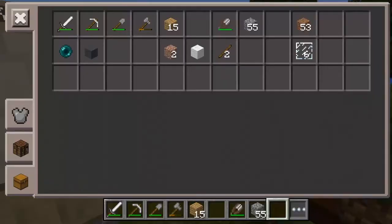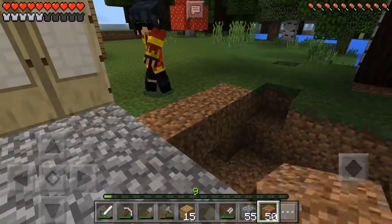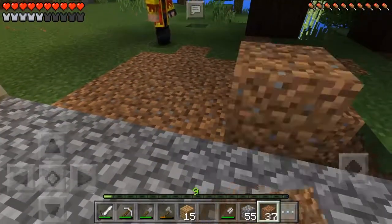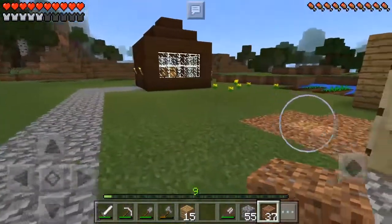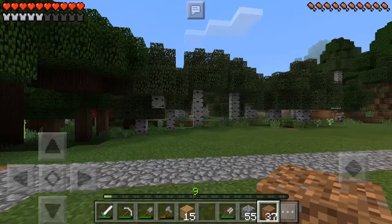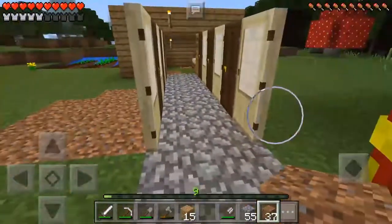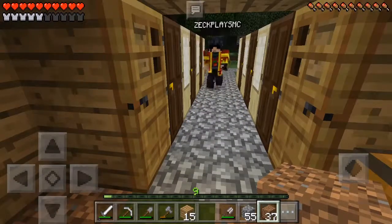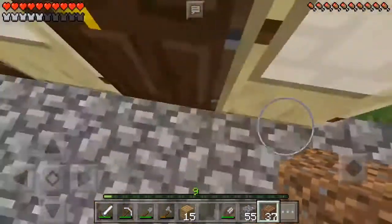Why is there so many doors? Okay, I'm going to fill in this hole. Yeah, you should probably do that. I've got to get more wood for more doors. Where did what's her face go? It's over there. We need some acacia doors.